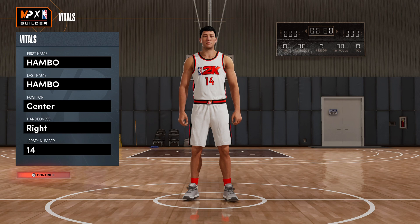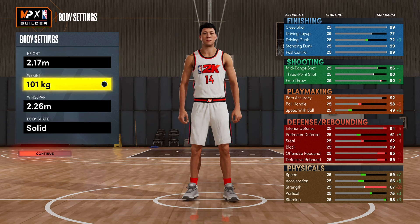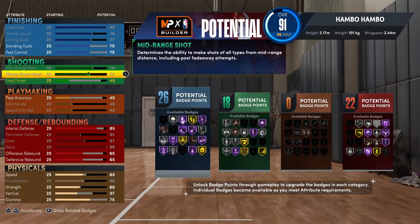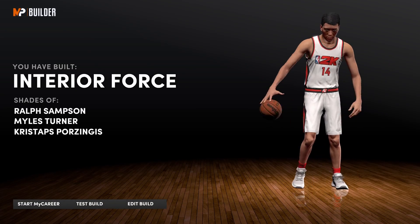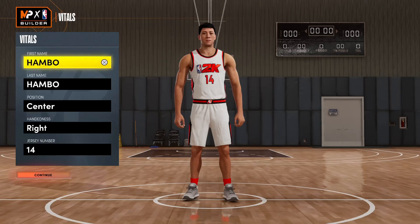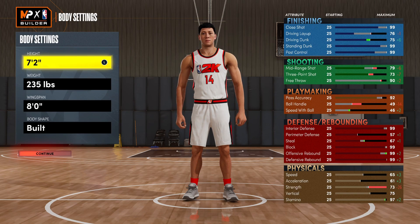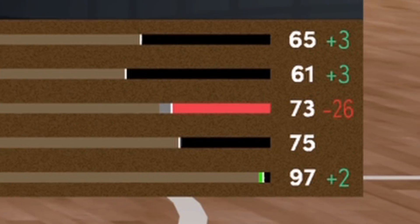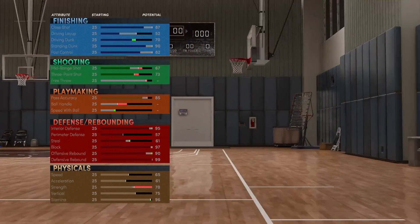Build number five is our center build. For body settings, go 2.17 meters, 101 kg, and 2.41 meters for the wingspan. Do random attributes and takeovers, edit the build, back out to main menu, change units of measurement, then edit again. For body settings, go seven foot two, 235 pounds, and eight feet for the wingspan. Even at seven foot two, you're able to get a 75 vertical, which gives you elite big-man contact dunks.